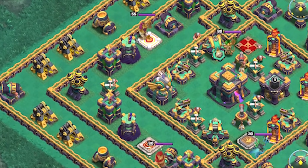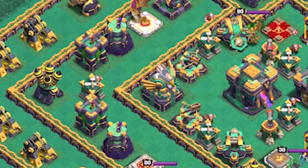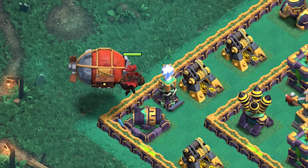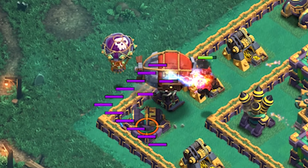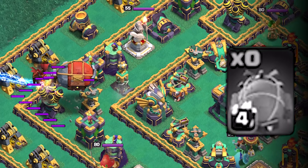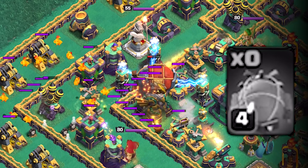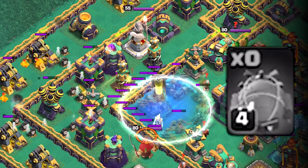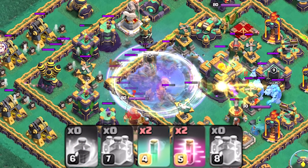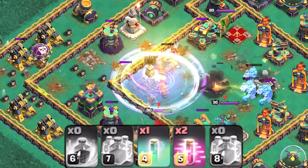More specifically we are trying to aim behind the eagle artillery or next to the scattershot to prevent our troops dying once the town hall goes down. So first send in the lava hound to tank the damage for the blimp, followed by a balloon to clear out a few of those defenses. Because we want our blimp to drop the troops off at a certain spot we have to manually pop it, but before doing so always place one invisibility spell where you are going to drop your troops. Then use two clone spells and a rage, followed by another invisibility spell.